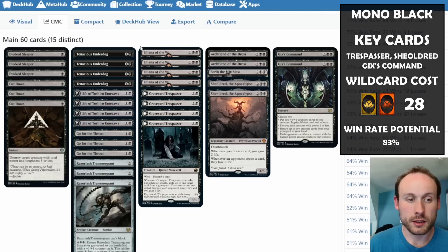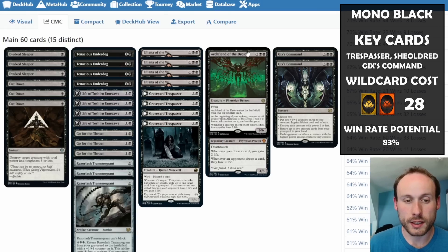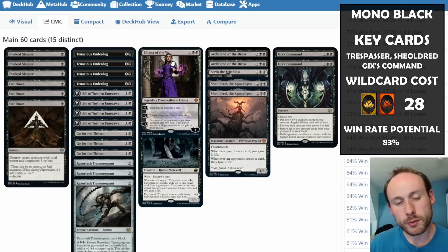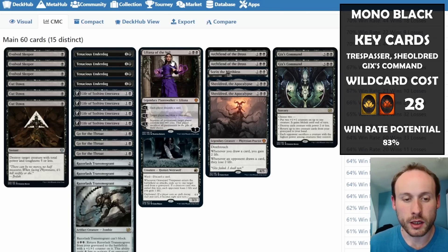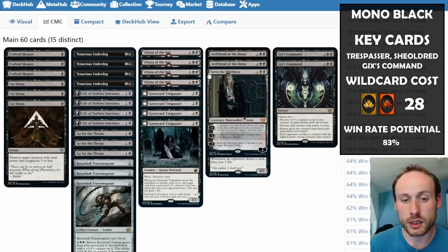If Archfiend is going to kill you next turn, you can use Go for the Throat on it yourself. With Liliana, you can also target yourself with the sacrifice ability to remove Archfiend — an unusual play but a valid one. We also have Sorin, which is great for pulling extra cards from your library, working especially well with lots of low-cost cards since you pay life equal to the card's mana value.